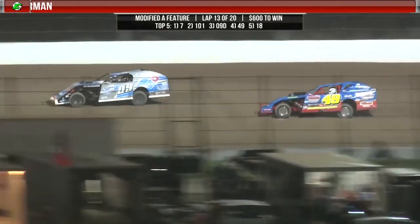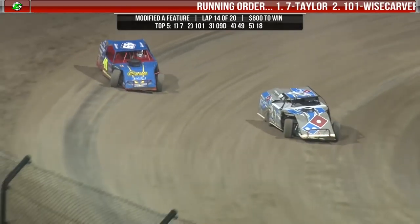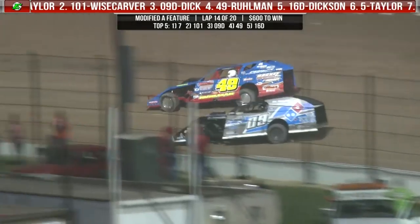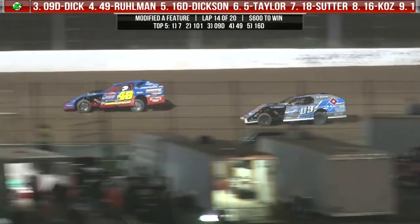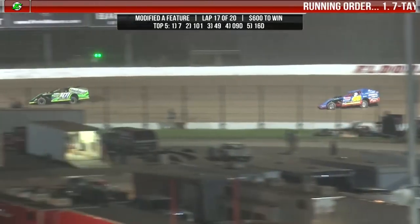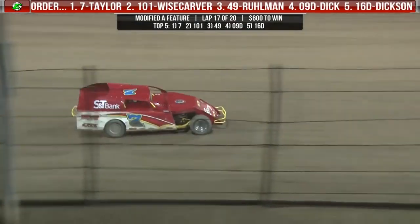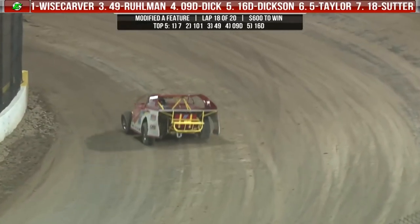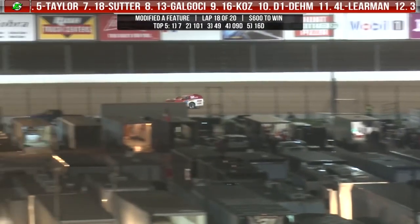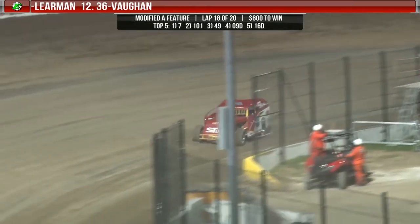Evan Taylor out front. Jesse Weisscarver in second, Joel Dick in third, but here comes Brian Ruhlman looking for the third spot up high off of turn number four. Can't quite get it that time but he does have momentum and Ruhlman is going to pick up the third spot. Ruhlman making his way forward — does he have enough time with just six laps to go to make a run for second or for the win? Evan Taylor picking him up and putting him down off of turn number four. Two laps to go for Evan Taylor. The white flag is out.